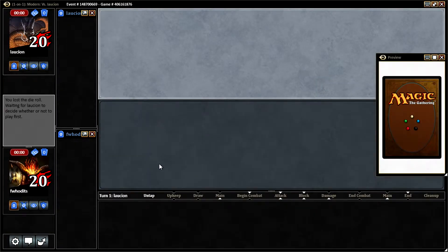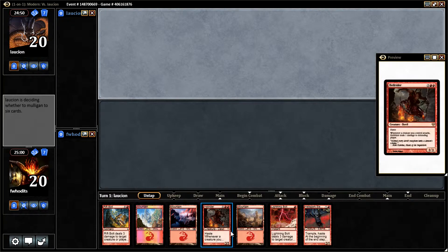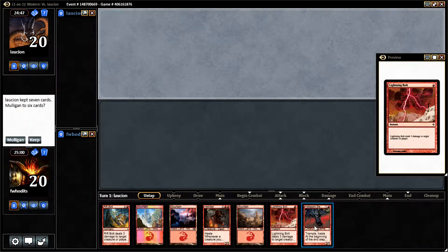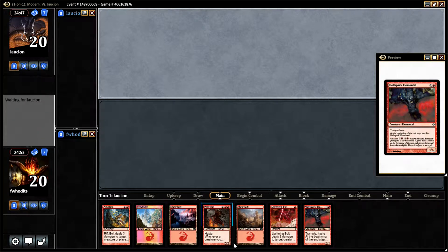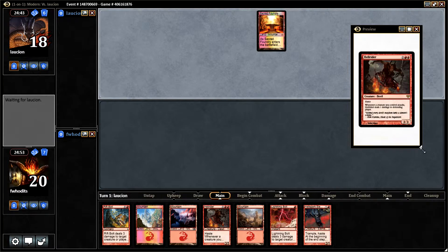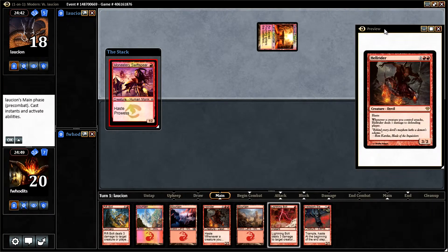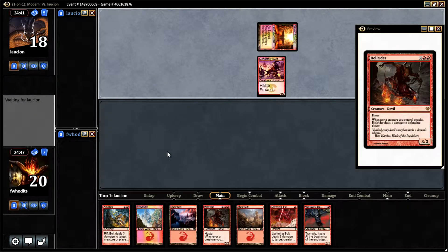Origins is released this weekend for Magic Online. I added a Hellrider. We got our Lightning Bolts, our Hellspark Elementals — this is definitely a pretty good hand. We got the land, and hopefully we can get up to the four mana we need for Hellrider. Looks like we might be playing the mirror match here — another Red Deck Wins. We're gonna have to bolt that thing right away.